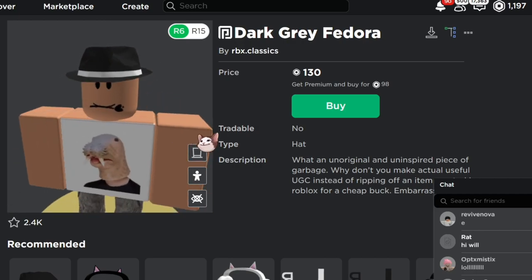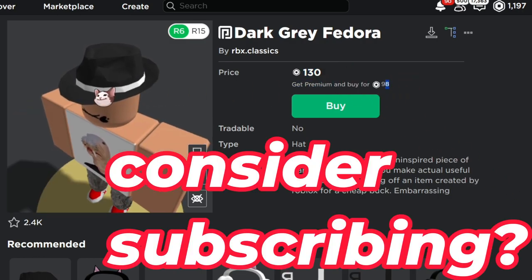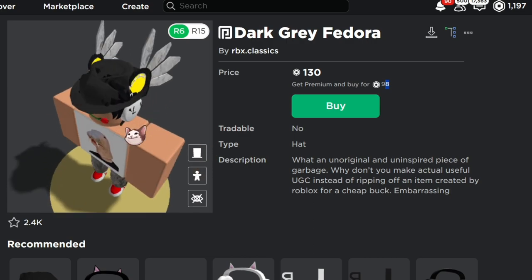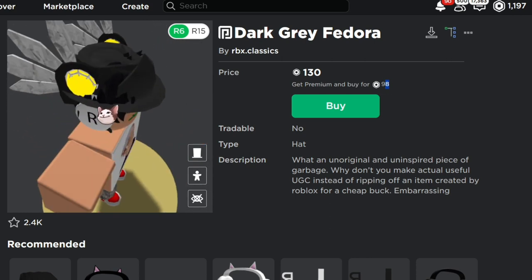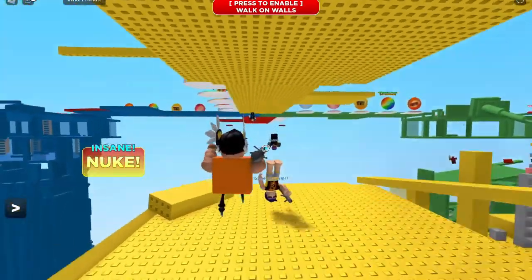The next series we have is the Fedora series. You can see we have the gray Fedora — there are a bunch of different Fedora colorways and these are 130 Robux, or 98 Robux with Premium. A lot of these items by themselves look horrible, but from a distance this isn't the worst thing in the world. Once you put on the hat and stuff, you could actually pass as having a classic Fedora. Classic Fedoras are very expensive and very coveted. We literally have a fake classic Fedora here for 130 Robux that comes in a ton of different colorways.